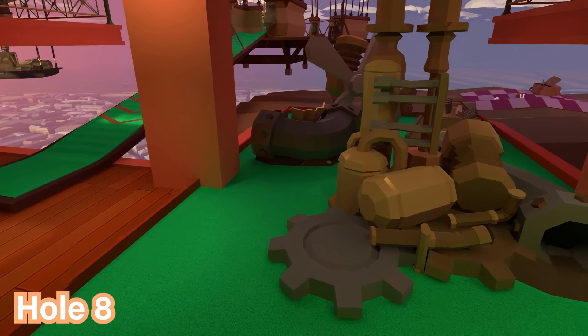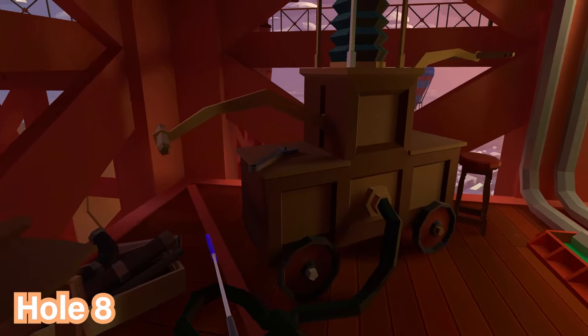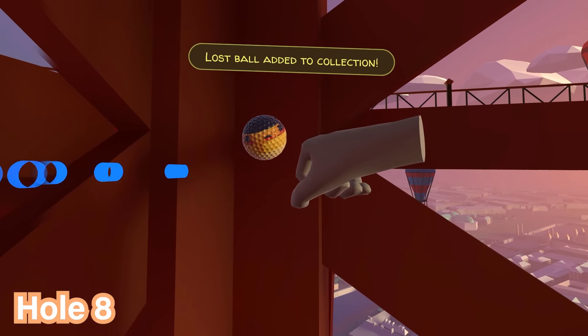For hole number eight, the ball can be found on the right hand side. Looking at all the scrap, go to the machine over here and right behind it by the wheel you'll see the ball is next to the wheel — go ahead and pick it up.